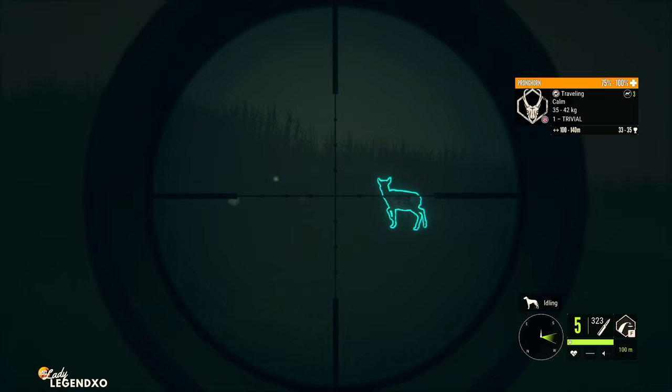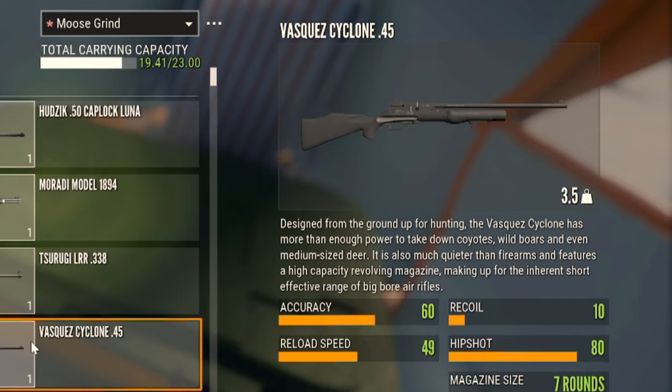The air rifle comes in Weapon Pack Three. It has an accuracy of 60, a recoil of 10, a reload speed of 49, and a hip shot of 80 with seven rounds.